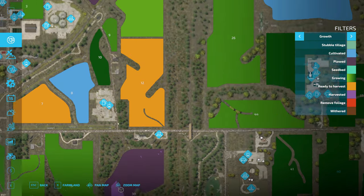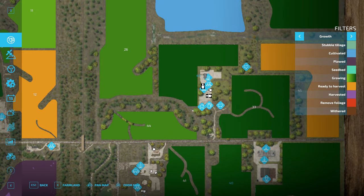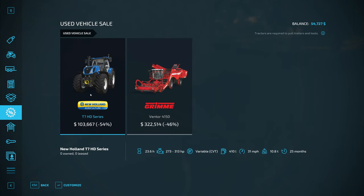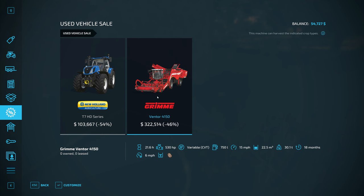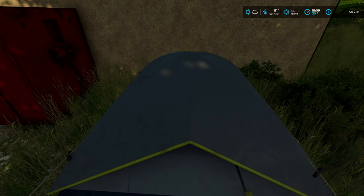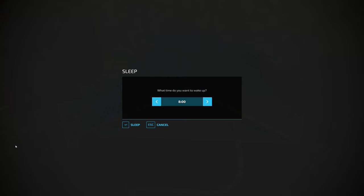We're going to let Franco do his thing and hope the contract doesn't get voided overnight. Before we go to bed — there's a T7 and a potato harvester available but I don't really need either. I think we're all set. We'll sleep until 6 AM.